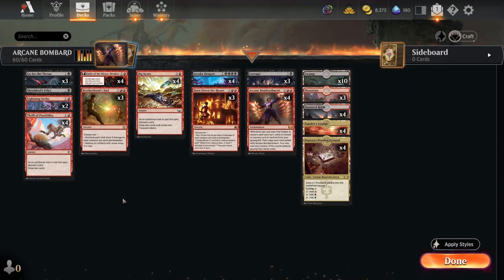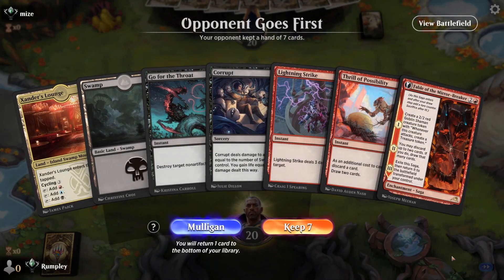Big Score and Thrill of Possibility don't require you to pay the additional cost when cast via Arcane Bombardment, so you just draw two cards every time, and Big Score also makes some Treasures. The plan is to get a bunch of instants and sorceries in the yard, cast Arcane Bombardment, trigger it as fast as you can, and win the game.